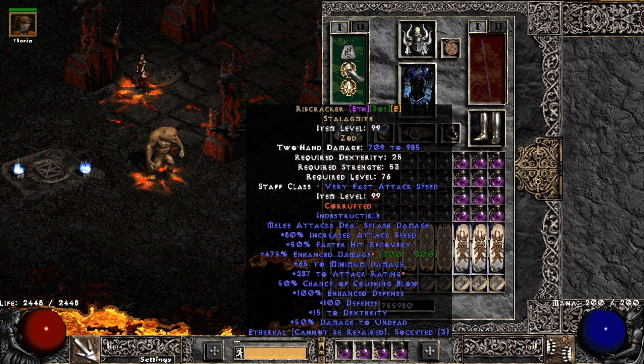Ribcracker — you want this optimally ethereal with a Zod and 2 Shael runes, otherwise you will not be able to reach your next attack breakpoint. This staff, I love it!